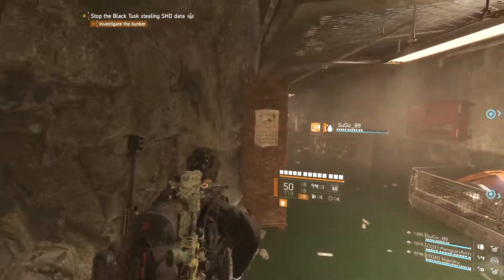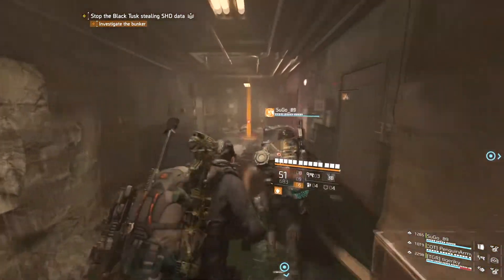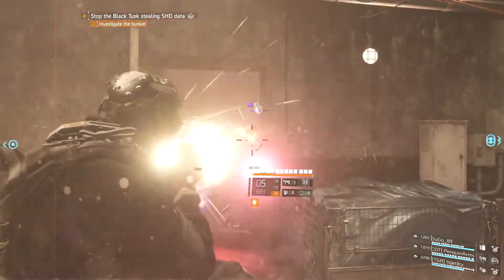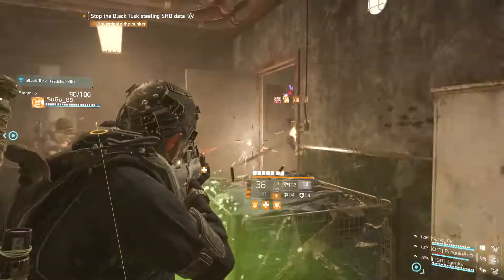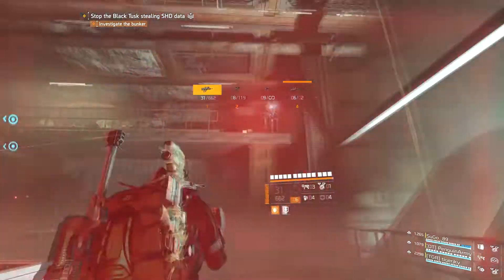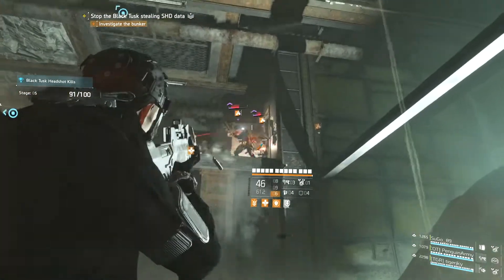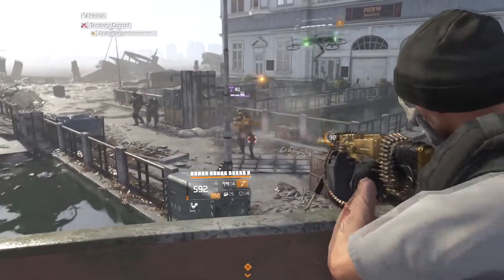There are a lot of mechanics that play to your advantage when you force enemies through choke points. You could throw a foam grenade when a handful of enemies are coming through and get them all stuck right in that doorway. You could also set up a turret right by that doorway, which would be really effective. Or if you're running an LMG or something like the Bullet King where you can constantly spray and never have to reload, that works great too. Falling back and finding that choke point takes away the AI's ability to flank you, which is one of the toughest things to deal with in the game.